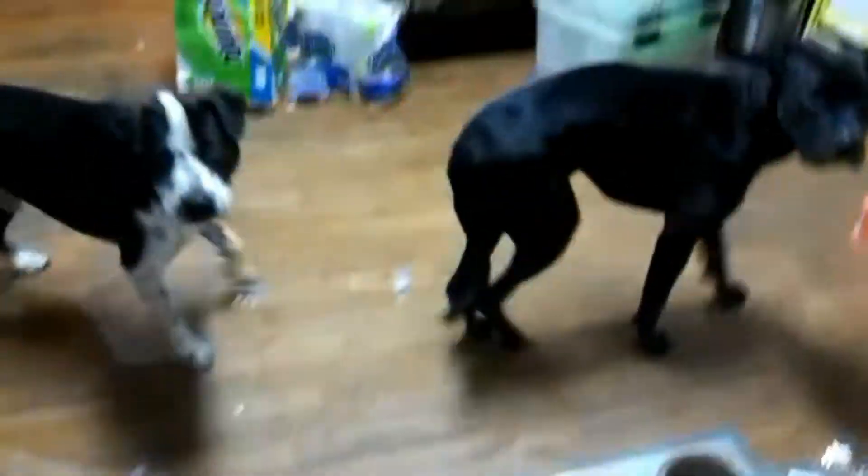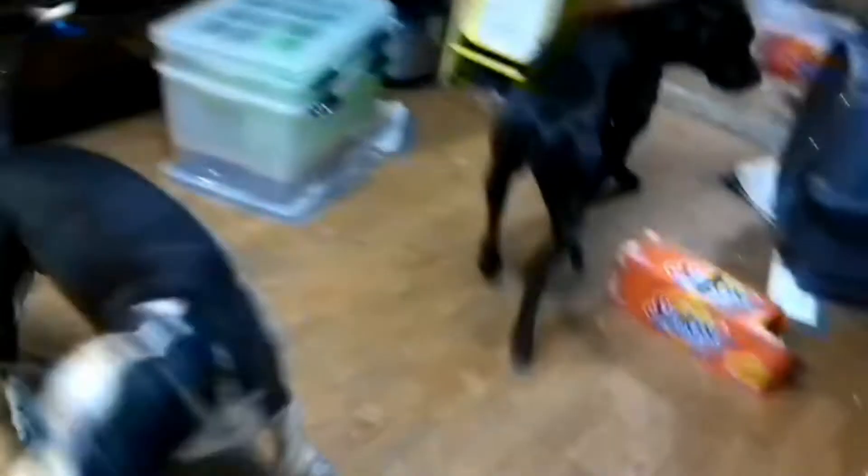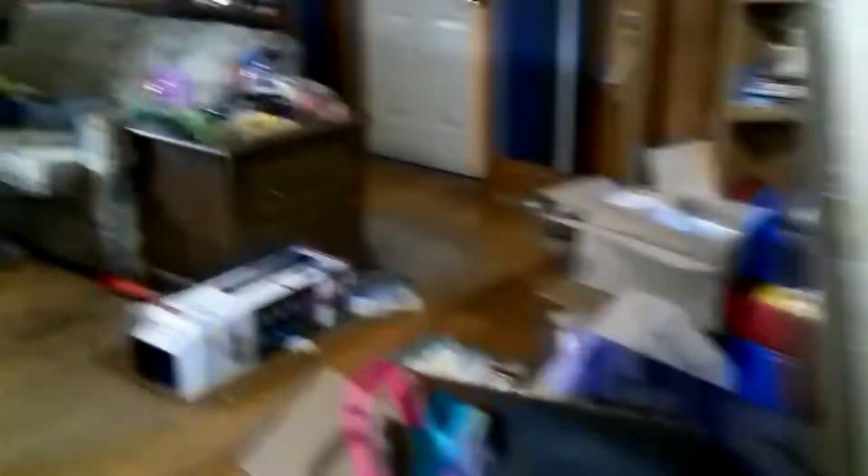And then we've got Katie and Ace. We have a messy house, which she's gonna clean. We're gonna work on getting all of this cleaned up. It's mostly just clutter and papers and stuff that needs to go in the garbage.